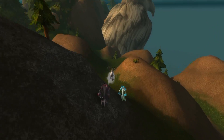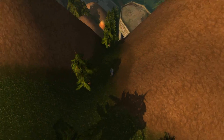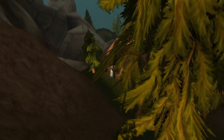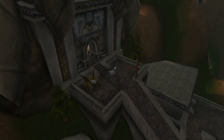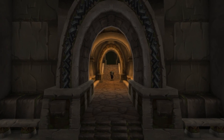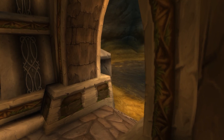Cresting the mountains, we enter the Hinterlands and are able to see the great eagle statue of Aerie Peak. Like in the two keeps we explored earlier in the video, the terrain in Aerie Peak has not been carved out to make room for the buildings. Because of this, the insides of the buildings are intersecting with the ground.